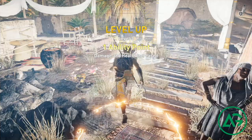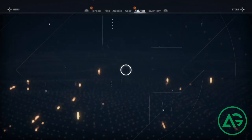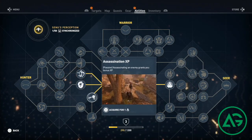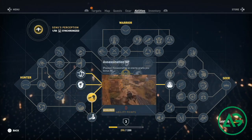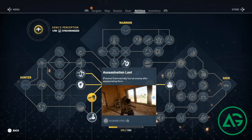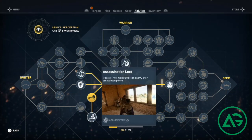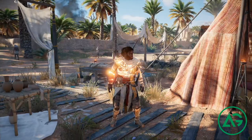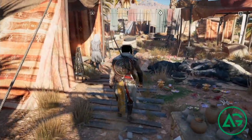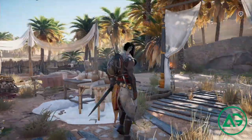Woo-hoo, we gained a level! Now we can do the level 3 missions. Damage and health increase. Now let's level up our abilities. Assassinating an enemy grants bonus XP, so let's upgrade this. This is what we're going to be using for the next one. Auto-loot after assassinating - that is it! Two points, but at least I won't forget. This is actually very important because sometimes I forget, especially when chaining two or three assassinations at a time.